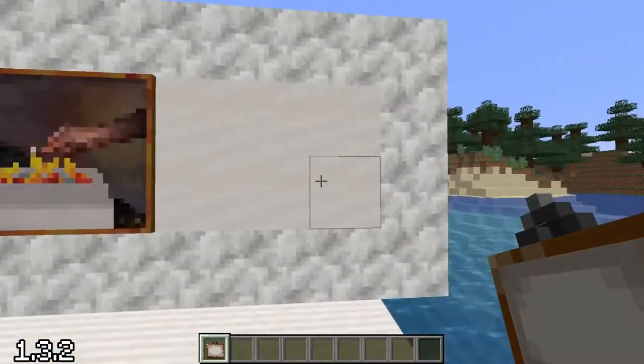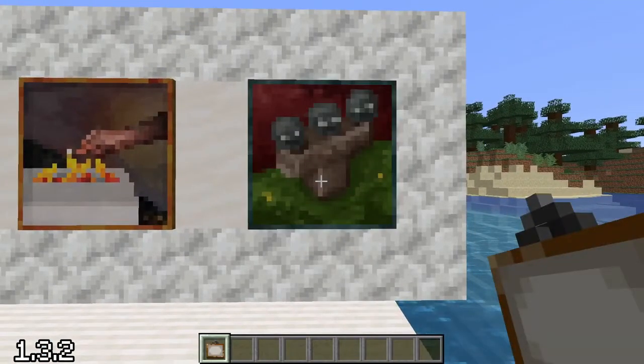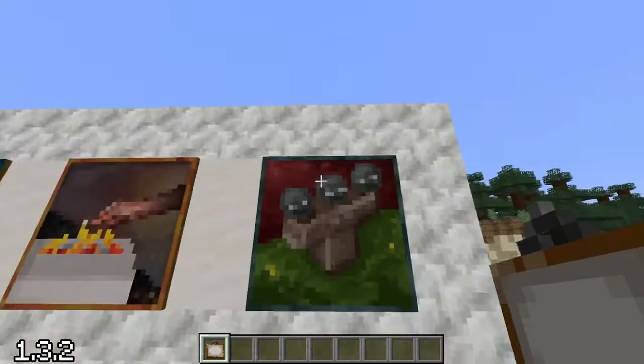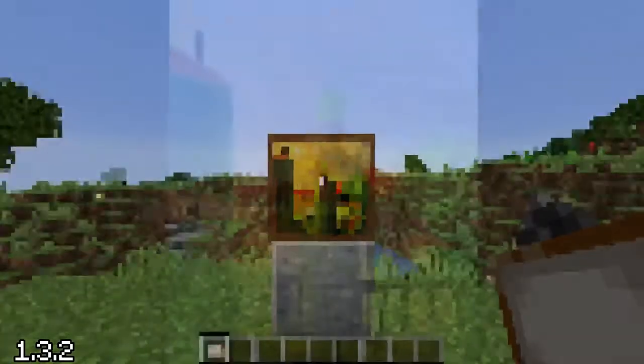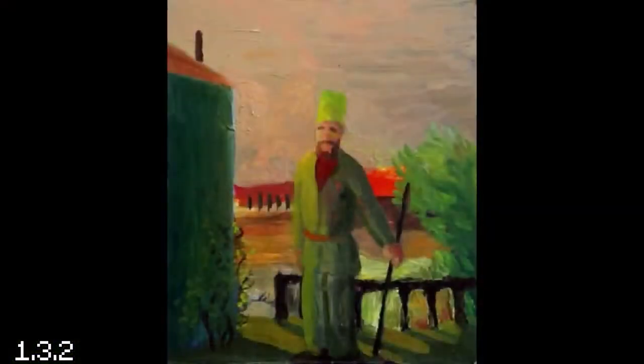On September 6th, the final painting was added to Minecraft. And did you know they actually have lore? Look at this one — can you figure out what it is? Is it a desert with cacti? A salad? The inevitable arrival of death? No, it's actually a man wearing a fez in Albania. Yeah, who would've guessed?